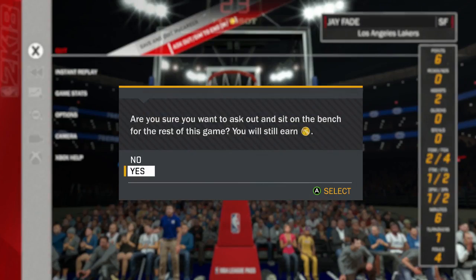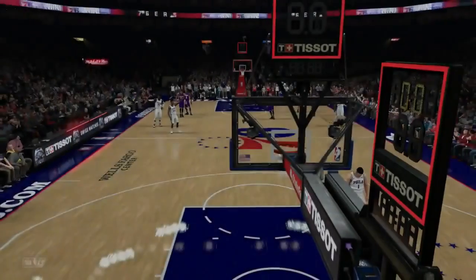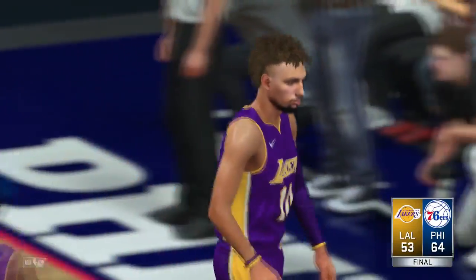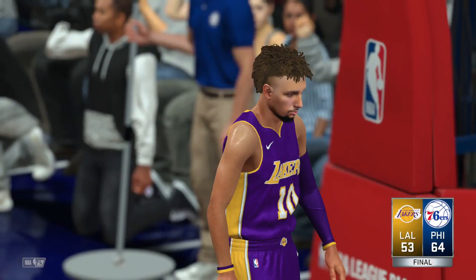You press pause, go up to quit, and you see it says 'Ax Out and Sim to the End.' You're gonna press that. It says 'Are you sure you want to ax out and sit on the bench for the rest of the game?' — you still earn VC. Hit yes.